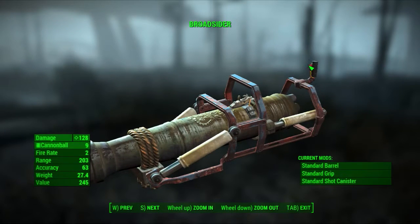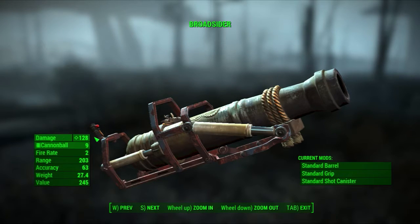As you can see, here's the button you press to shoot it. Let me go over the specs really quick. Damage is 128 — pretty sure you can upgrade that with the barrel and the shot canister. It holds cannonballs, obviously. I'm not sure if you can get more; I might have to look that up. The fire rate is really slow — I don't know if you can upgrade reload time, but it's really, really slow, so remember that when you're in fights. The range is 203, which is pretty good but not as good as I would think. Accuracy is definitely very good. The weight is almost 30 pounds, though, which is quite a bit if you like to pick up everything you come across.